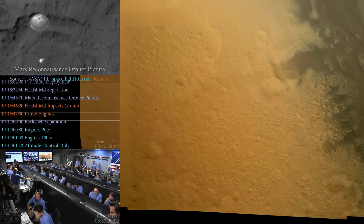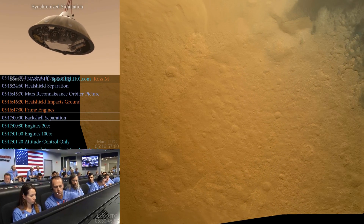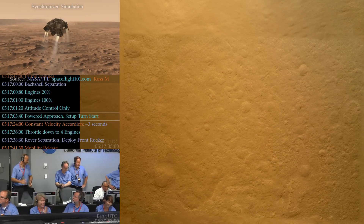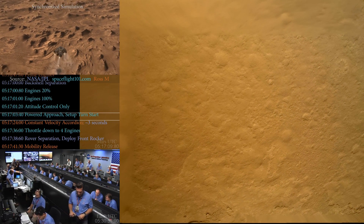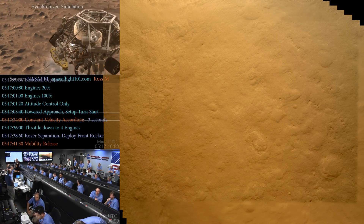Vertical velocity of minus 82.8 meters per second. We are priming — powered sound logic start enabled. Standing by for back shell separation. Signal to Odyssey is still strong. We are in powered flight. Altitude of one kilometer descending, about 70 meters per second. Signal to Odyssey remains down to 50 meters per second. 500 meters in altitude.